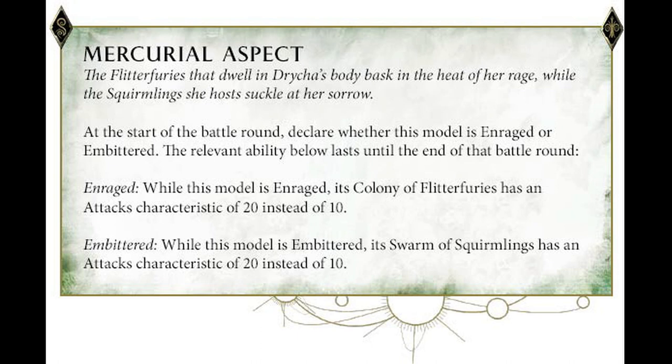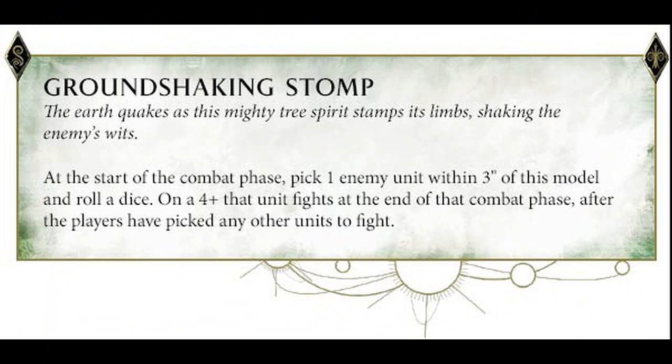The next change — and this is going to be the last tweak I'm going over — is for the Treelords. So we've covered your normal entries, the Ancient, and then we've got the big guy as well. For the Treelord, they've refined it a little bit. At the start of the combat phase, pick one enemy unit that feeds in this model and roll a dice. On a four-plus, that unit fights at the end of the combat phase after the players have picked. So a four-plus to stop your opponent going first — that's a win-win for me. You want these guys hitting at full strength, and that's one way of getting it done.